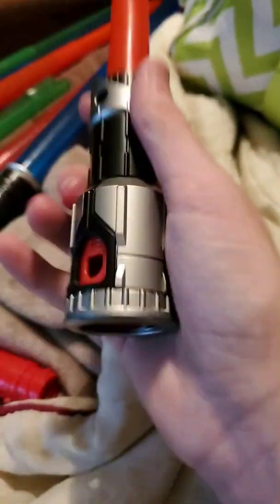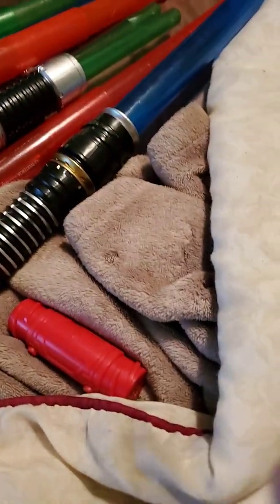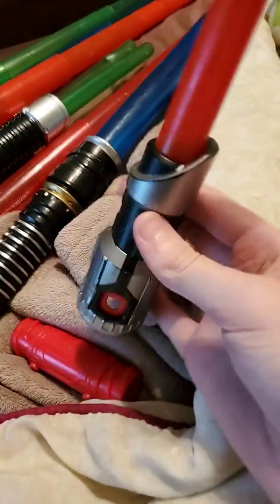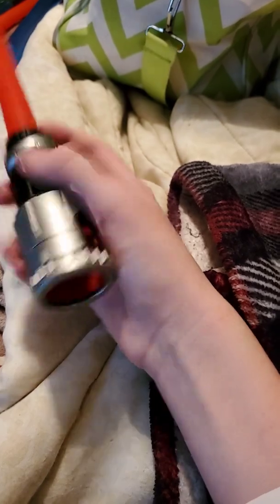Next is the fake light up — this is the only one that doesn't light up. Here's Kylo Ren's light dagger. This is the only one in the collection that doesn't light up. It's just a fake plastic prop.